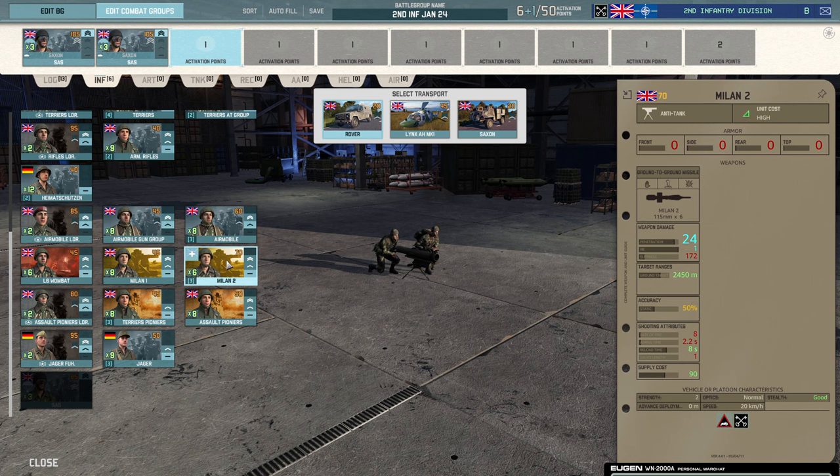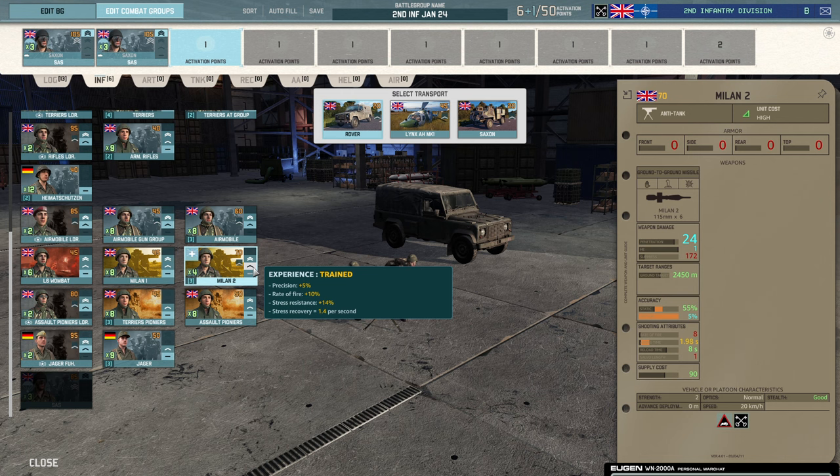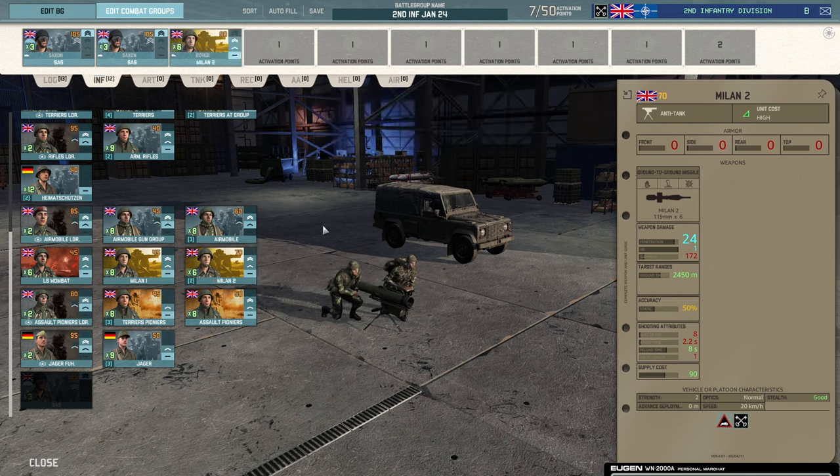Next up, long-range anti-tank: Milan 2. If you rank it up in the new system, you get some better aiming time and an increase in static accuracy of 5%, and it goes down to full availability. I'm leaning towards leaving it unranked. These guys are going to get artilleried, killed very quickly, bombed — they're only a strength 2 squad. If they get hit in a building, they're dead most of the time. Unless you're micro-ing them very effectively, I don't think it's worth ranking them up. I think 50% is fine; 60% would be lovely but you only get two. I bring them in the rover — a quick little vehicle that gets sold afterwards.